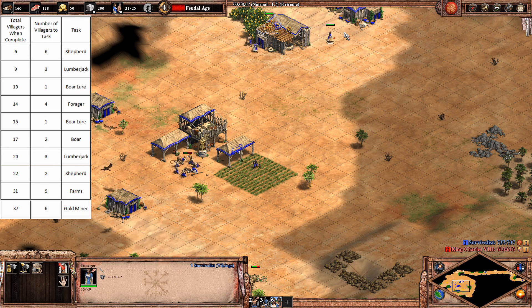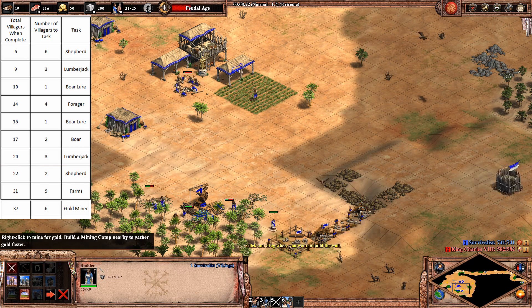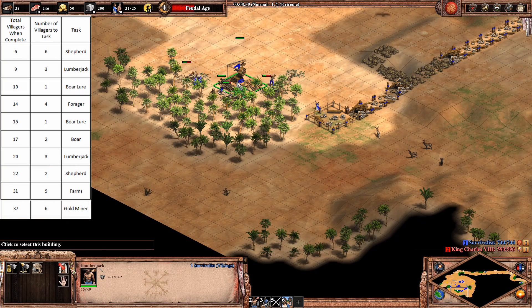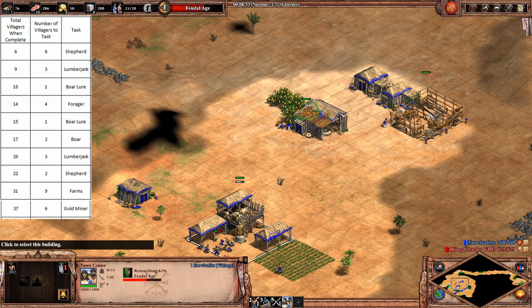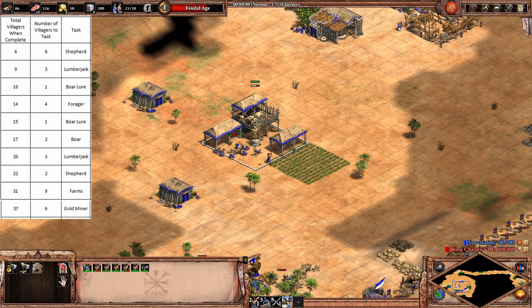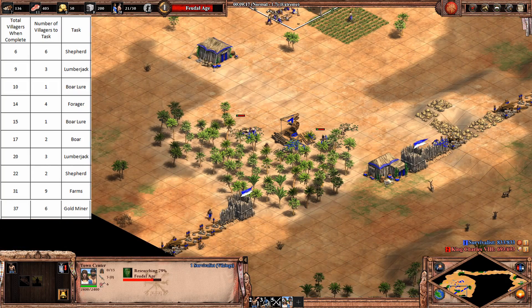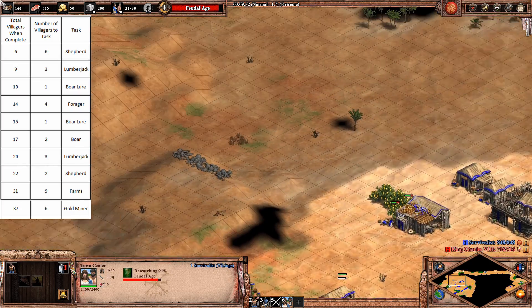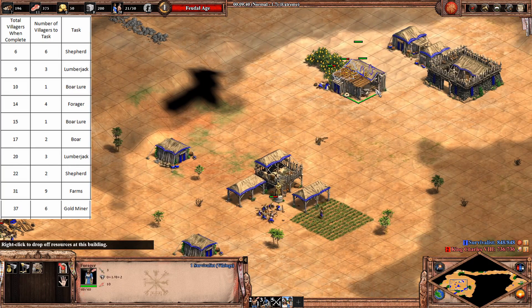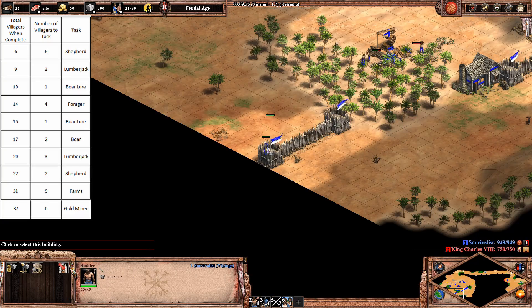You want to get the Barracks when you can afford it. The great part about having the extra villager is that you can wall. You can actually start the Barracks at 60% food and it finishes right when Feudal Age goes up, so it's probably better to build it at 60%. Even with a bit of walling we're going to have enough for the Archery Range. These days it's hard to wall your entire map, but you do eventually want your wall up - you just don't have to rush it.